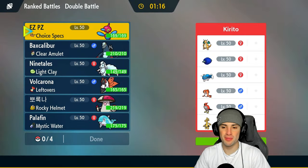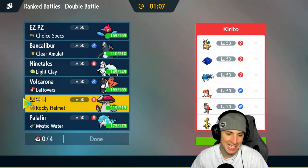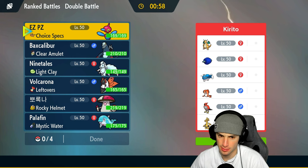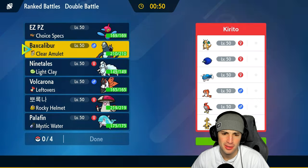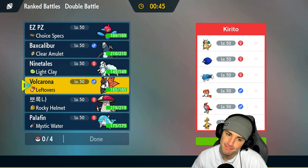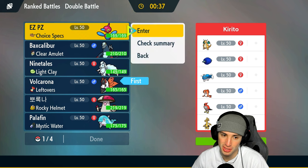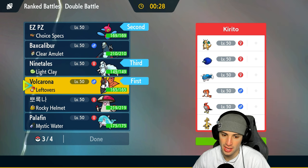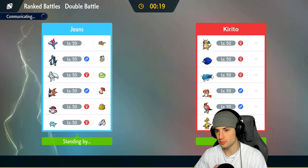We're sitting one and one. Time for our third and final match. We're going up against Dondozo and Tatsugiri. Amoonguss, please tell me you have Clear Smog — you don't. I needed that. I needed Clear Smog. This one's definitely gonna be tough for us. I still like PZ over here and I might end up leading PZ. Volcarona could be our best shot here. PZ could be pretty good — I'm gonna go Volcarona. Do we bring Ninetales? I think we should. Then maybe Amoonguss — the Rage Powder could be great for us.